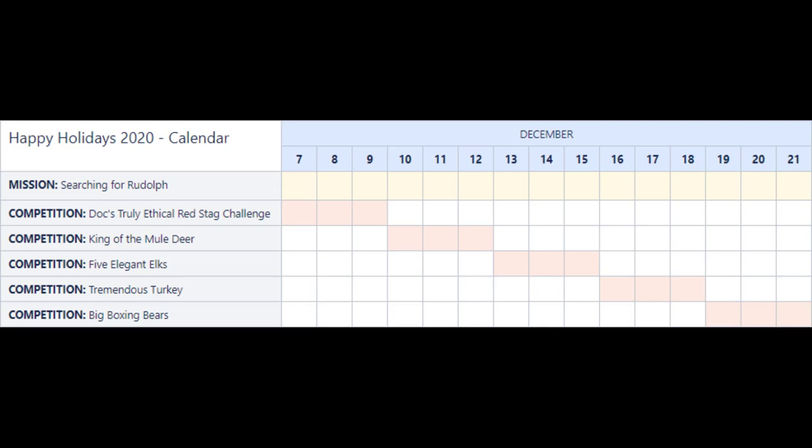After that comes Five Elegant Elks, then Tremendous Turkey, then Big Boxing Bears — they all sound interesting and I look forward to competing in them. Each competition runs for three days. You get 200 present dollars just for participating — you don't have to place top 10 or top 5, you can come last and still get those 200 present dollars. Based on the sheet, it looks like you only get 200 once off, not for each competition.